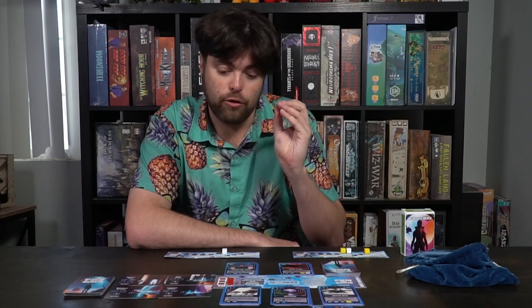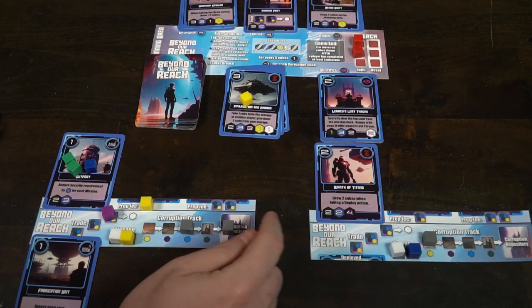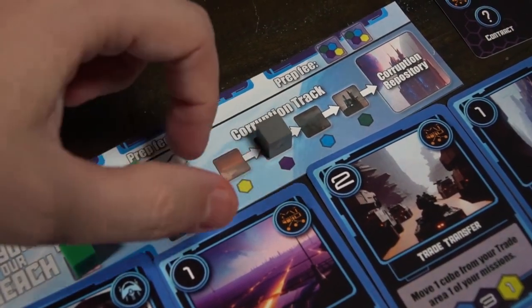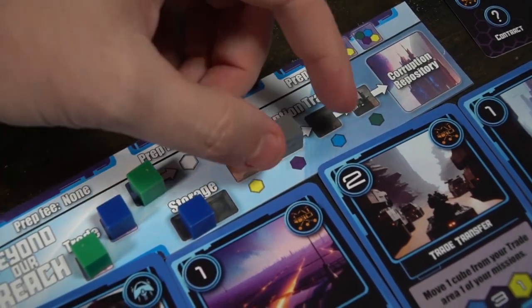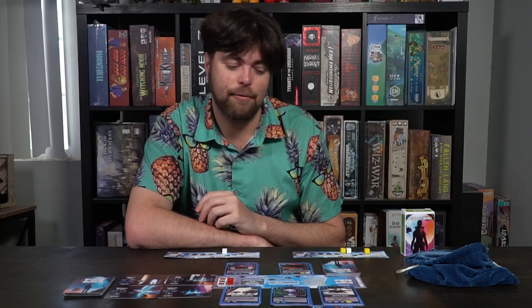Corruption — for each red cube you draw — is going to move one space to the right on your corruption track. The only way you can get rid of it is if you pay the cost on the bottom right-hand corner during your turn with resources from your storage. If it ever hits your corruption repository, that's a space that's going to stay there, and you'll lose a point for each gray cube that you have.